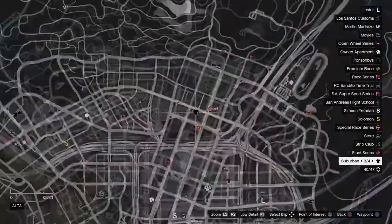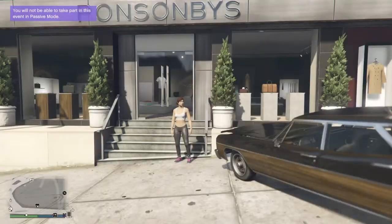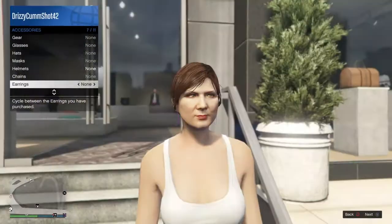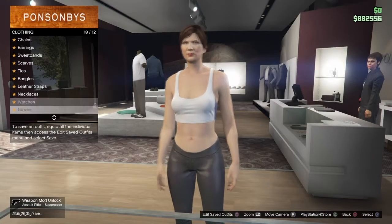Once you guys are here, just make sure there is a clothing store — if not, just load into a new session. After you do that, just head there. Once you're here, take off all your accessories and then go over to the accessories table.